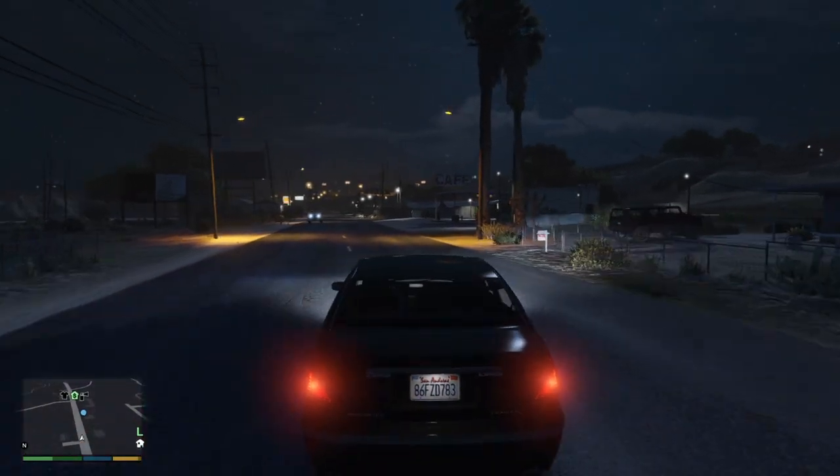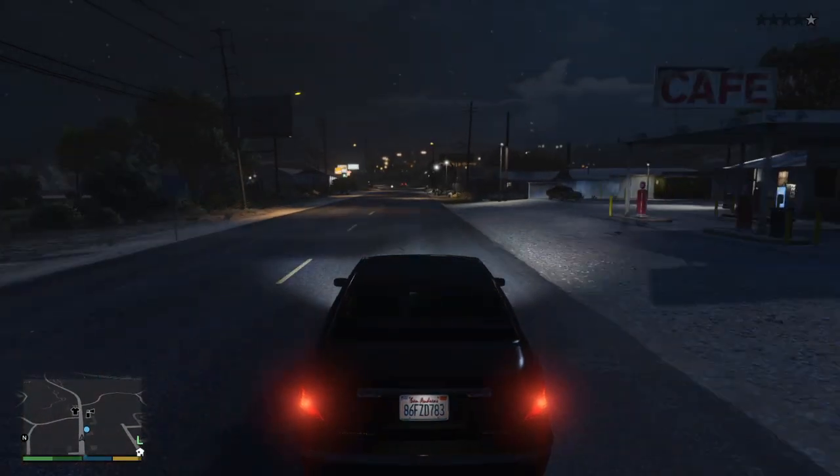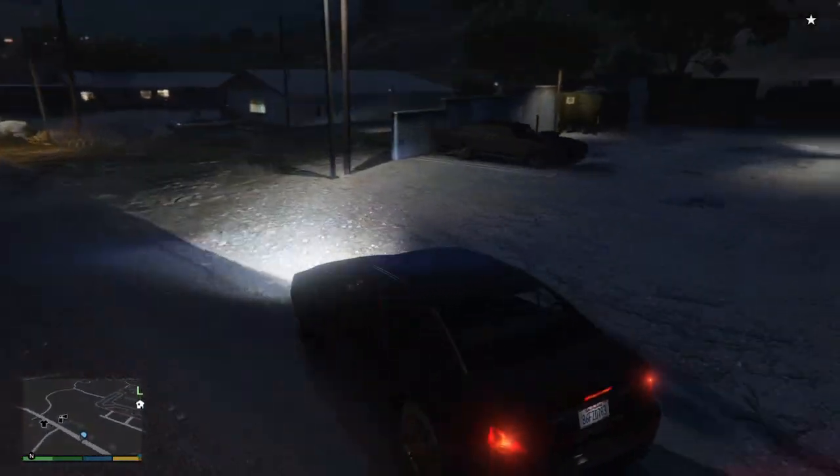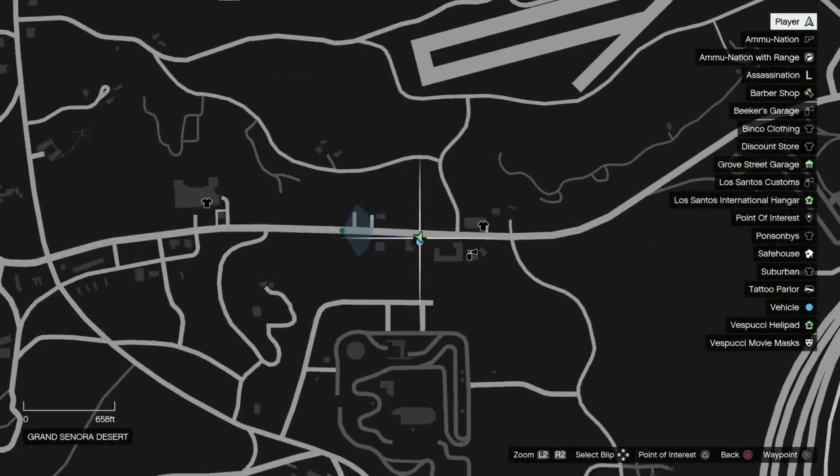These are random car locations in GTA 5, part 2. Today we're doing the Juku Death. How the hell do I ever want a level? Okay, whatever. The Juku Death is right here — you would find it right here.